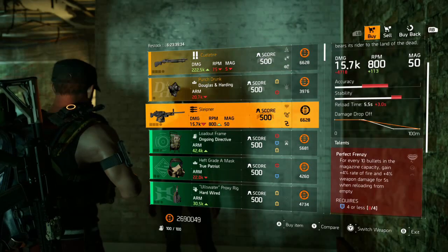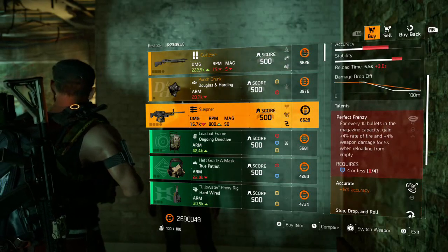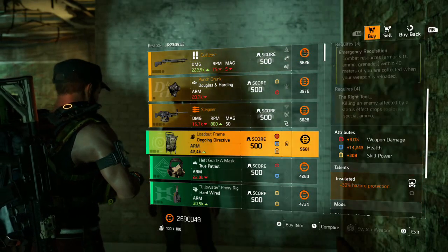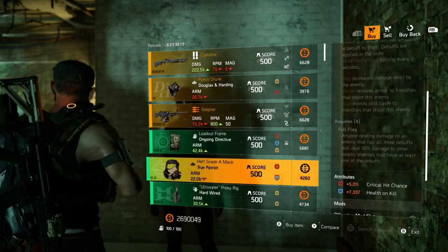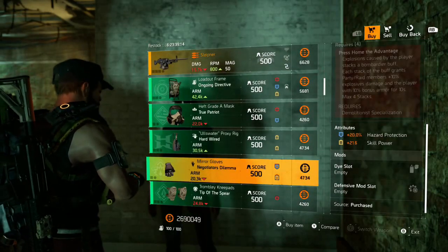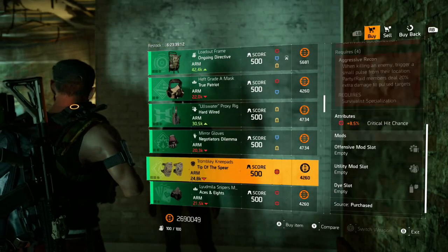Then we have The Sleeper — it has Perfect Frenzy, Accurate, and Stop Drop and Roll. Along with that we have some gear set items: an Ongoing bag, nothing special; Patriot mask, not that great; Hardwired holster with double skill stats; Negotiators gloves — pass; Tip of the Spear knee pads.